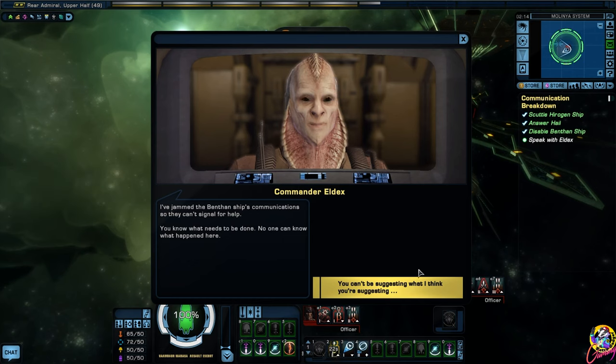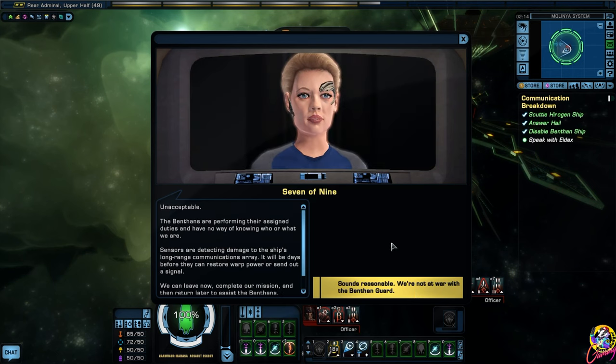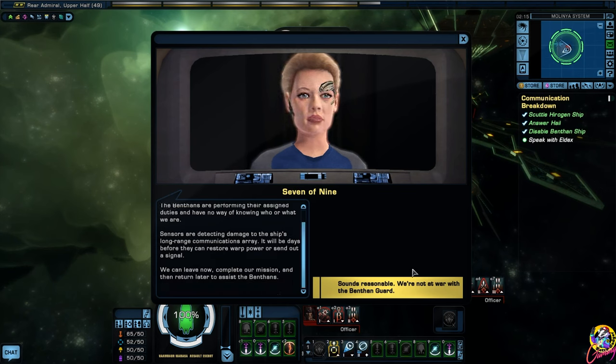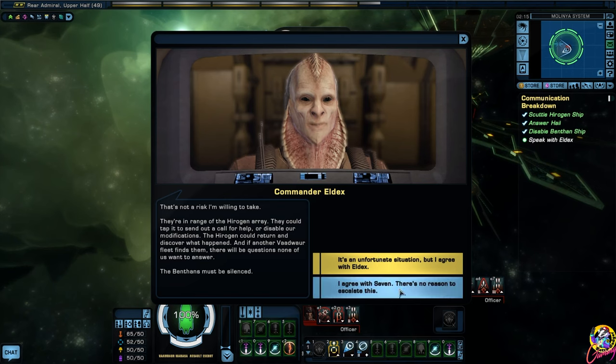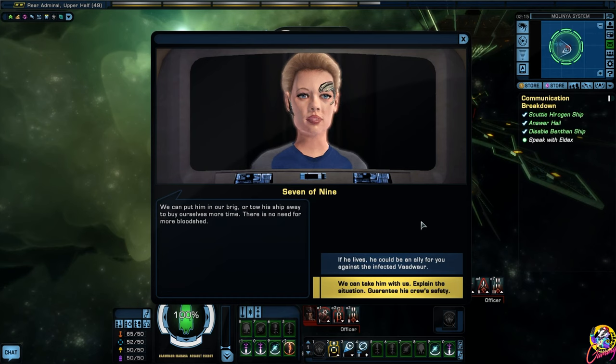You can't be suggesting what I think you're suggesting. Unacceptable - the Benthans are performing their assigned duties and have no way of knowing who or what we are. Sensors are detecting damage to the ship's long-range communications array - it will be days before they can restore warp power or send a signal. We can leave now, complete our mission, and then return later to assist the Benthans. Sounds reasonable - we're not at war with the Benthan guard.